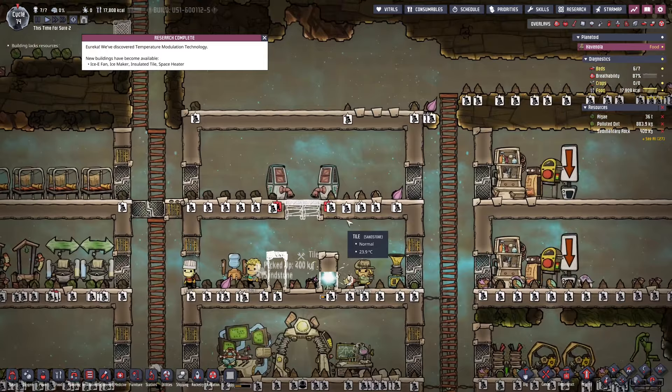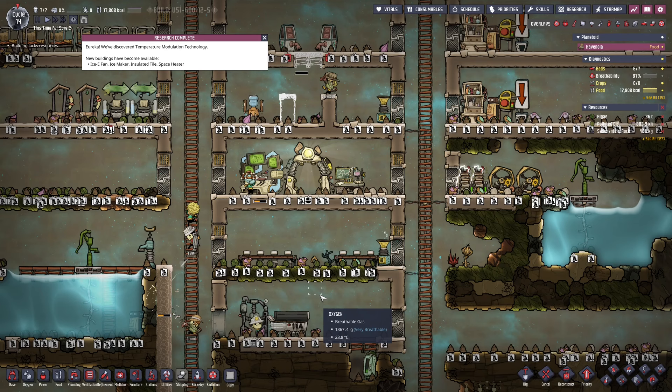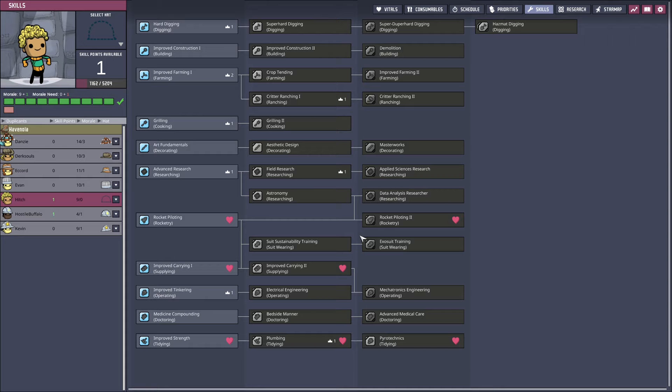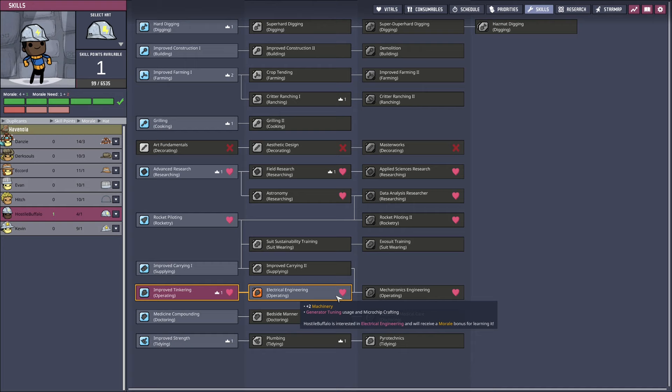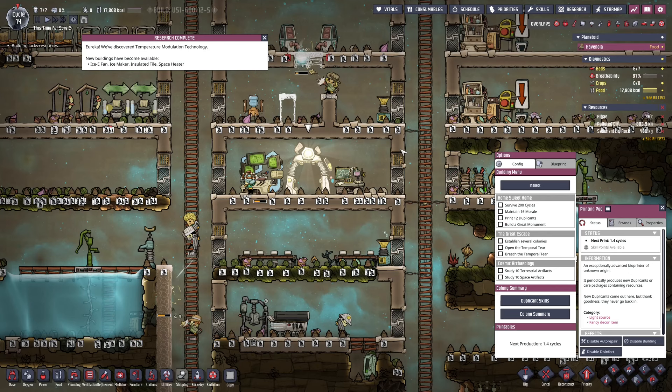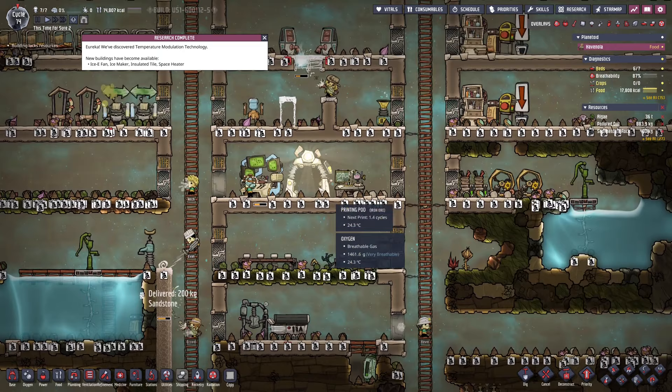Research is complete — let's get some more research done. I'm going to have you guys sweep up the base and clean it up to get our decor back up. Hitch has got a new duplicate skill; we have increased carrying and supply. I'm going to go with tidying, since we're working on hostile buffalo — I think that early strength bonus on hitch is good. For research, Danzy is working on that.